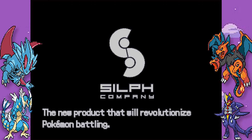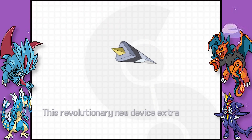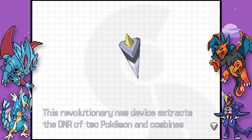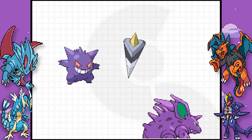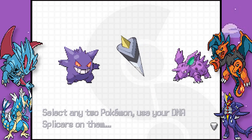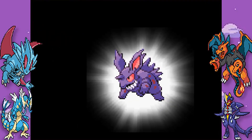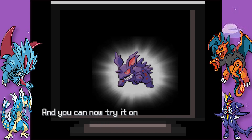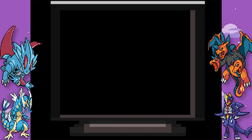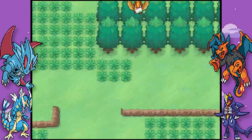Selfco is proud to announce the new product that will revolutionise Pokemon battling - introducing DNA splicers. This revolutionary new device extracts the DNA of two Pokemon and combines them to create an entirely new species. Select any two Pokemon, use your DNA splicers on them and just watch the magic happen. This could actually be a reality in the Pokemon world. Coming to a store near you - that's what he should have said.